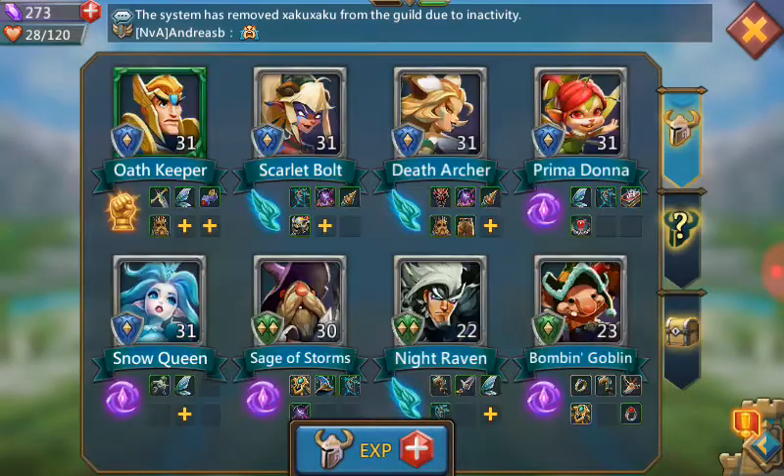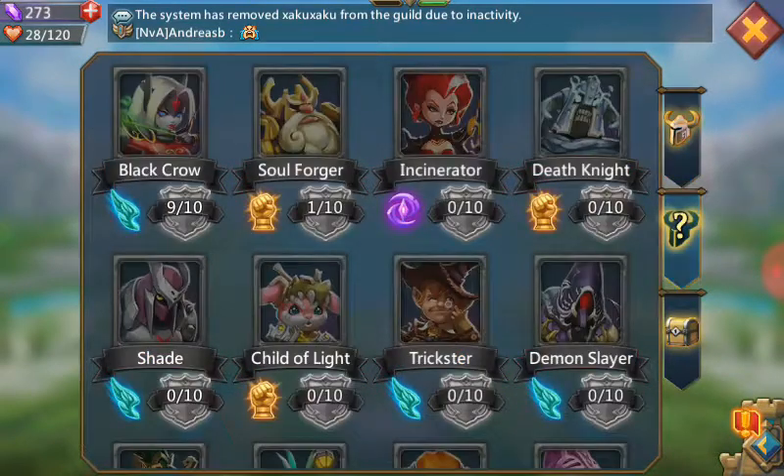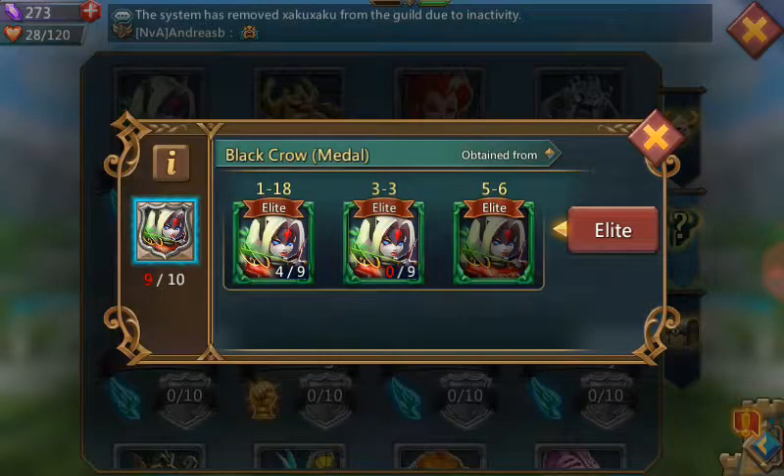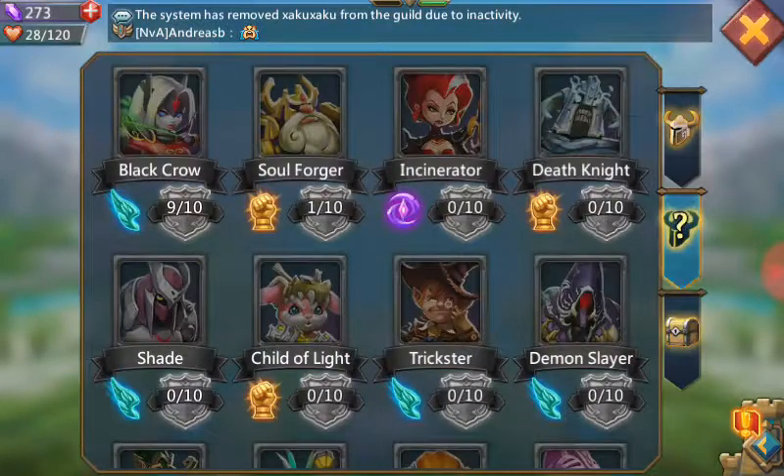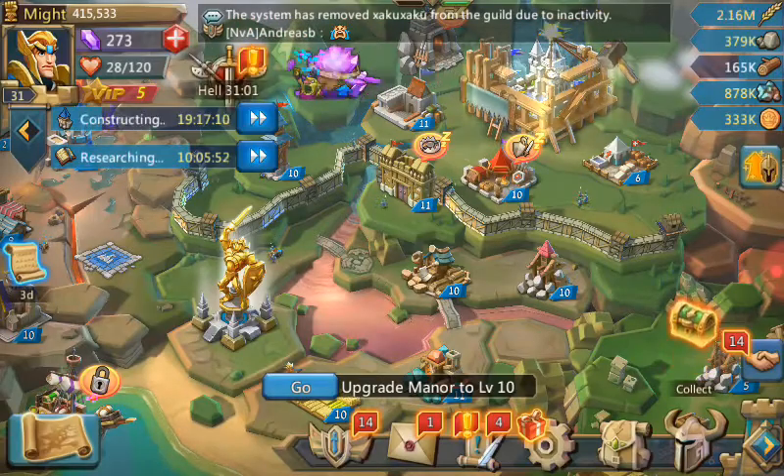Let me give you a look at my characters — my heroes. My top heroes, most of them are level 31. I just downloaded the game last week and I'm trying to get Black Crow and one more emblem. I'm trying to go for Soul Forger and I need about nine more of these.